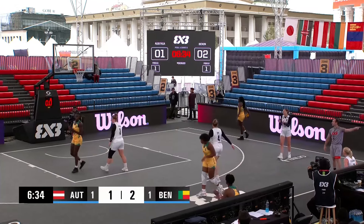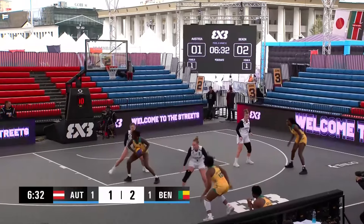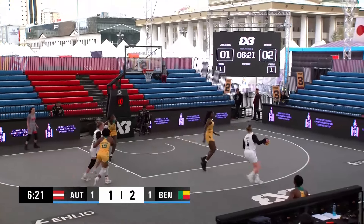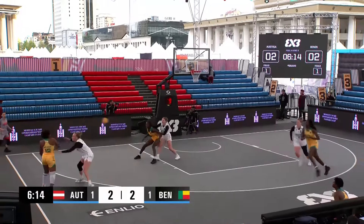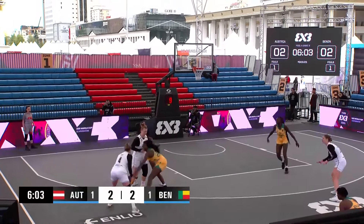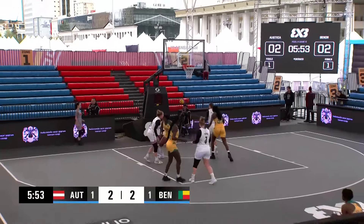Look at this — nice, putting the clamps down. Benin just does not allow Austria to develop anything offensively. Kita will have to kick it out. Turns around — a bit short. That's a great seal pop using the great angle, keeping Oru Yanarin away. Kita stays with it and needs to get that bucket. Veronica Kita could be a very, very good player. What a finish off the spin!